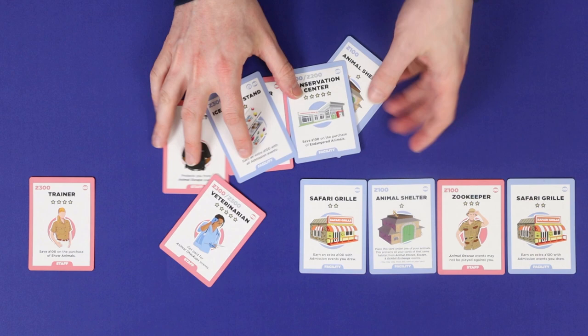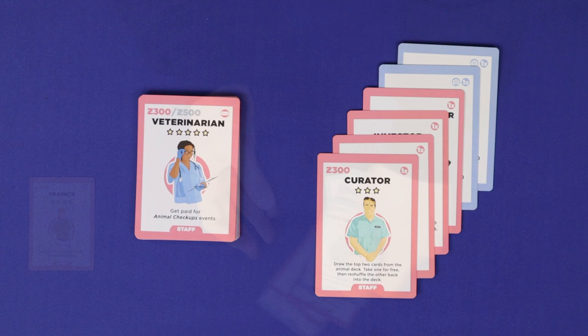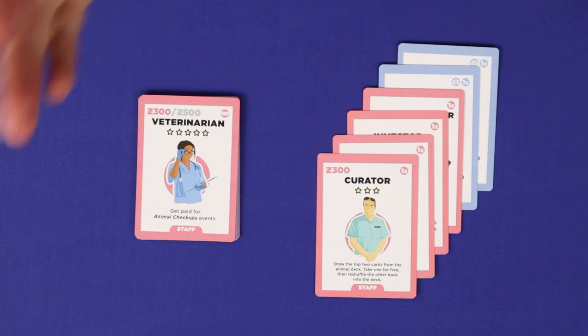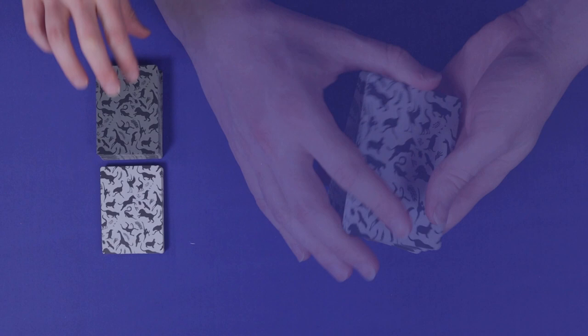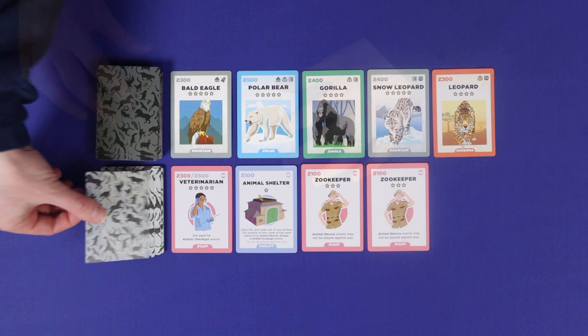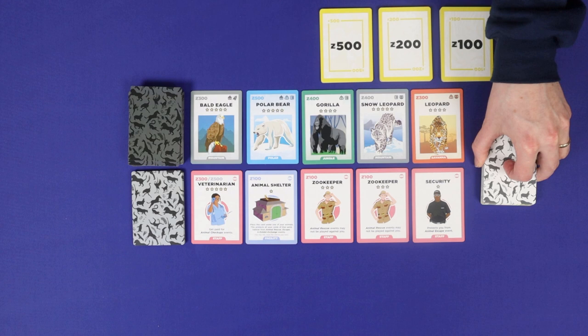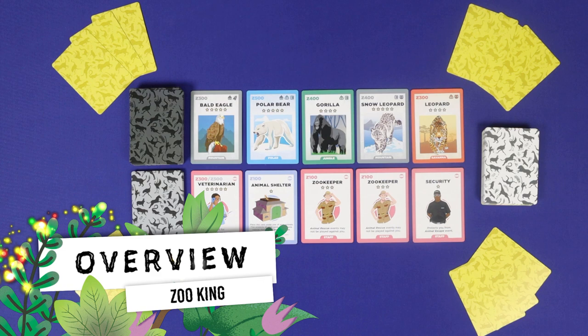Cards that were not selected are gathered up and shuffled back into the rest of the staff and facilities deck. The perpetual cards you've been choosing from have an ongoing effect during the game, and they'll now be mixed in with all of the cards that have a once-off effect — resolved only at the point you acquire them. Now create the starting markets by laying out a row of five cards from the animal deck and five cards from the staff and facilities deck. Leave room for a discard pile in each row. Keep the bank and the events and awards pile nearby, and you're ready to play.